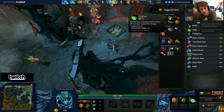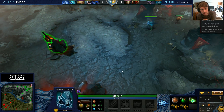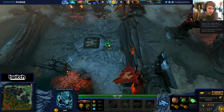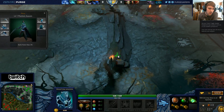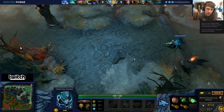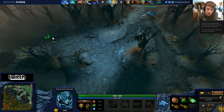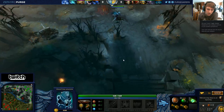For starting items, grab a Stout Shield, a Salve, Tango, and two or three Ironwood Branches, then go to the top lane. The reason we get a Stout Shield is because your supports will probably pull and you'll be tanking creeps under tower. A Quelling Blade is greedy — if you run into a dual lane you won't have enough regen, and you'll burn through tangos fast.